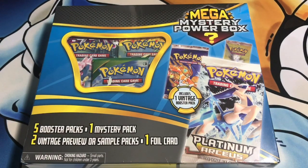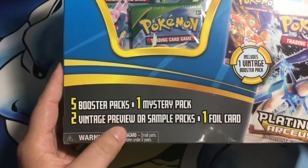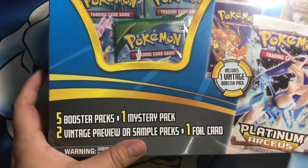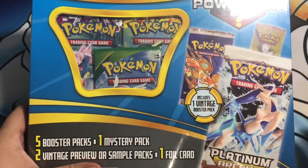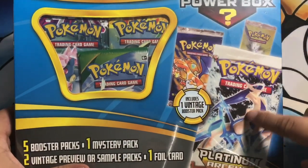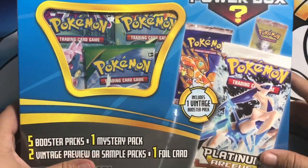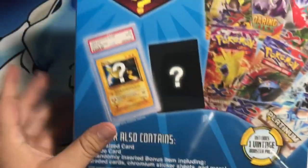I'm Brandon. Today guys we have a Mega Mystery Power Box - we were able to get our hands on one of these. On the front it says five booster packs plus one mystery pack, two vintage preview or sample packs, and one foil card. When you say vintage I automatically think Base Set, Jungle - but we could also get the Neo series, which would be cool since we haven't opened one of those in forever. Let's go to the back.